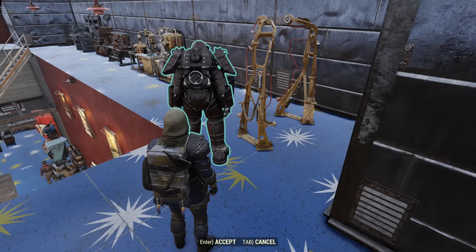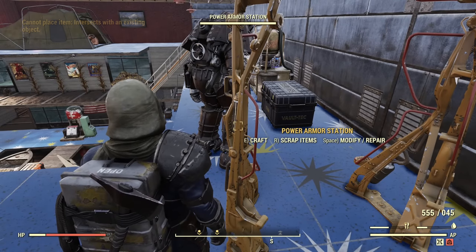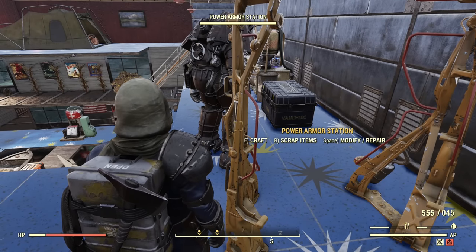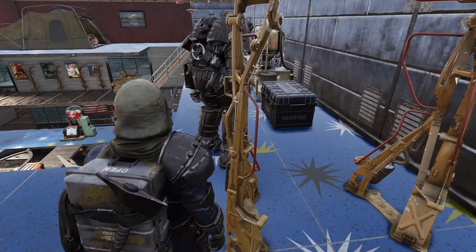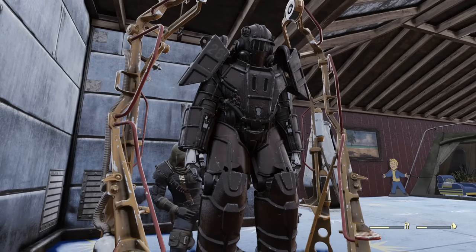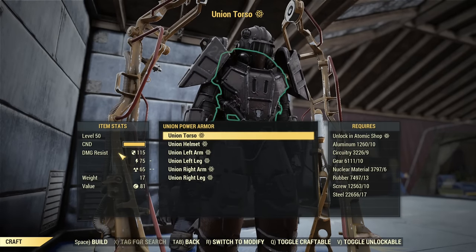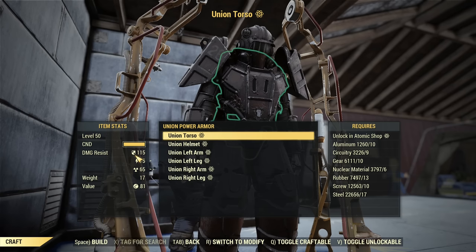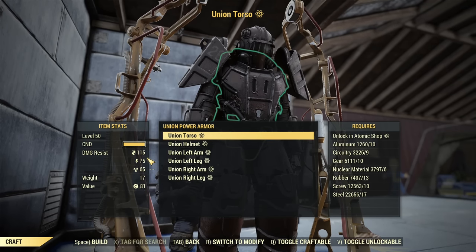Let's put it on and go into the crafting station. Union power armor will appear on the bottom. If you take a look at the torso stats: 115, 75, 65. No set effect, no special effect — that's just the resistance. Regular power armor.